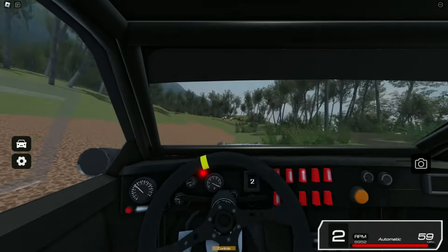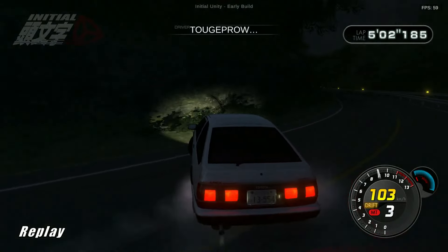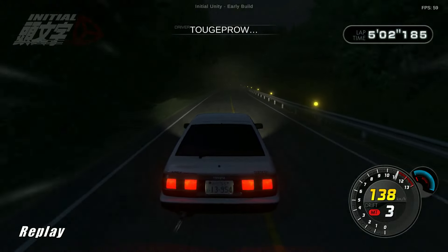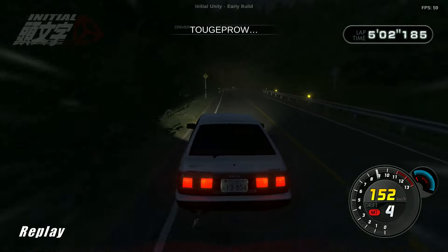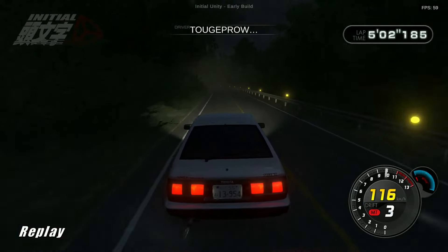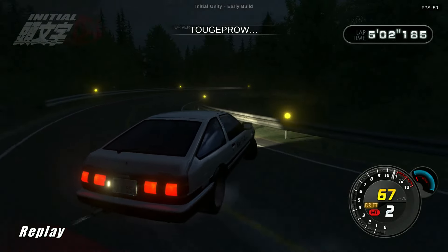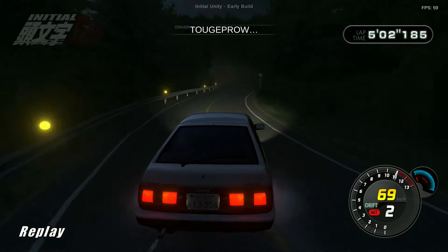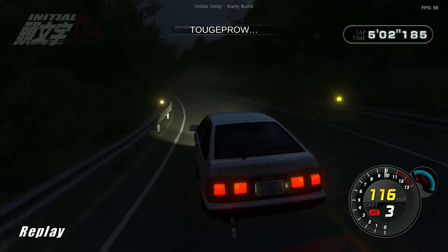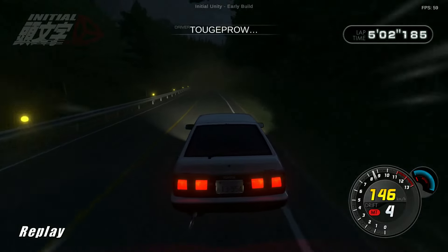Up next, number 8 is Initial Unity. This game is completely free, but it's not available on consoles and doesn't support steering wheels. You can play multiplayer online, engaging in touge battles with other players. While there aren't many cars in the game, it features the most famous Initial D cars. Initial Unity is recommended to be played with a controller, although it's possible to use a keyboard. However, steering wheel support is lacking. While I don't have many negative things to say about Initial Unity considering it's free, I'm not a fan of its physics, which feel more like a mobile game on PC. Graphically, it's on par with other Unity-based games.